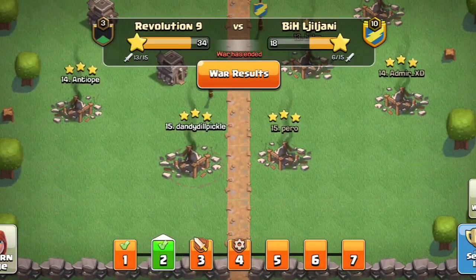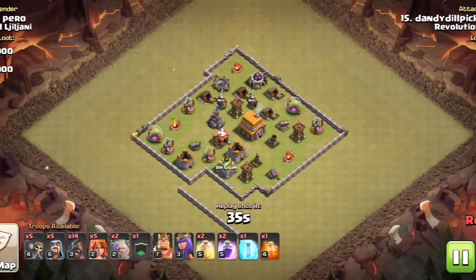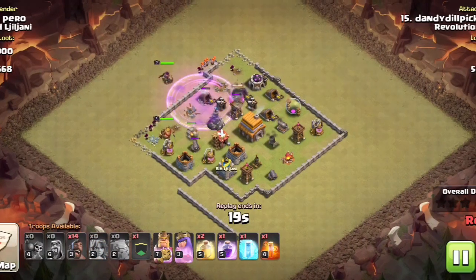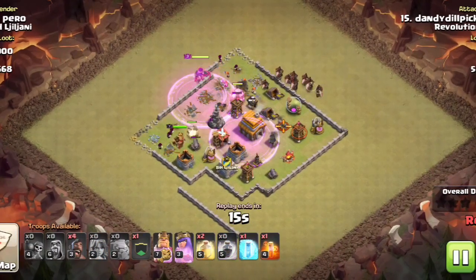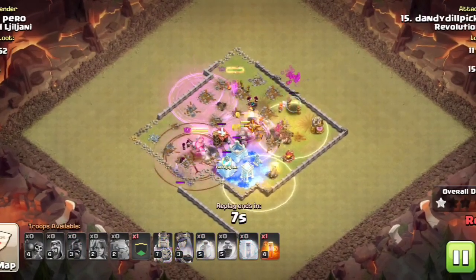Hey guys, Clash with Dandy Dan bringing you another CWL highlight video. We're going to start this one very similarly to how we started the last one — this is Round 2, April 2024. You see again my Dandy Dill Pickle account pulled another Town Hall 6, so it's just a super easy wipe out.